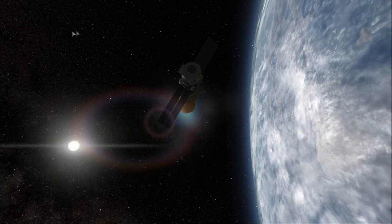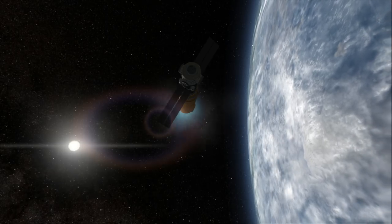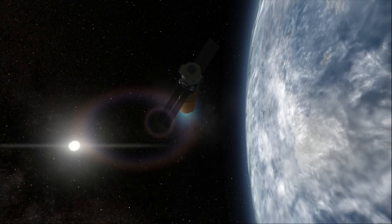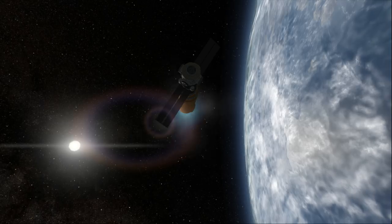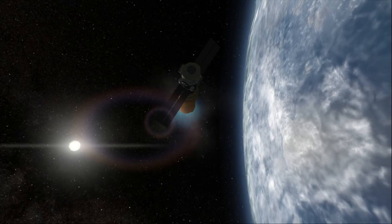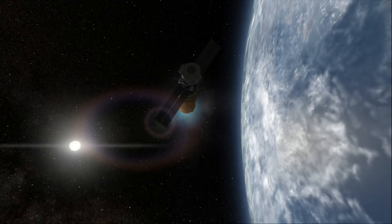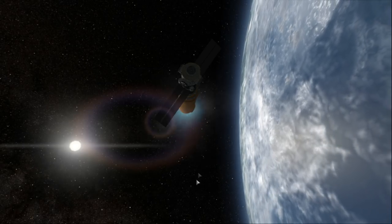I probably want Distant Object Enhancement. The skybox is a little bit too bright in daylight. Also, I might want to check on a better sun flare. I've got Scatterer — maybe if you guys can suggest a good sun flare for Kerbal instead of our sun. I don't know whether it should be realistic or more cinematic — maybe more cinematic.